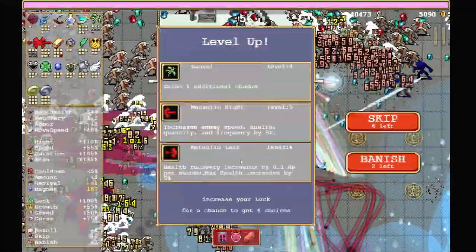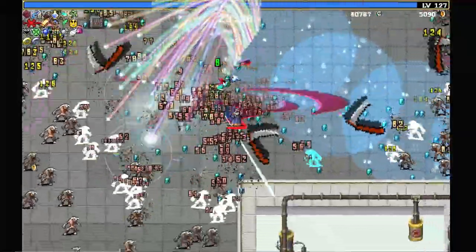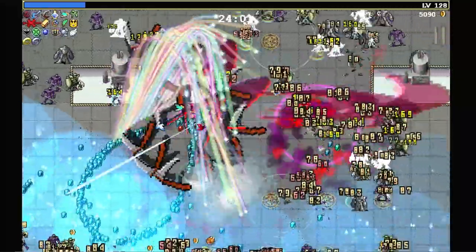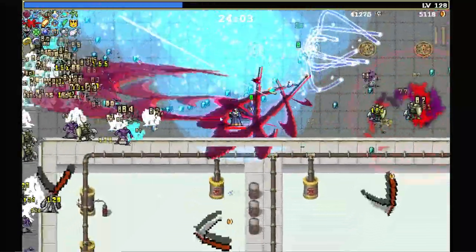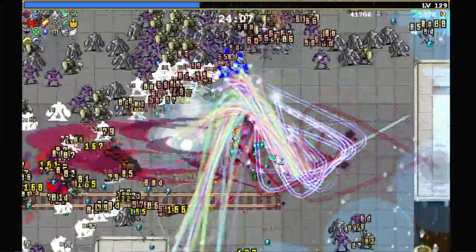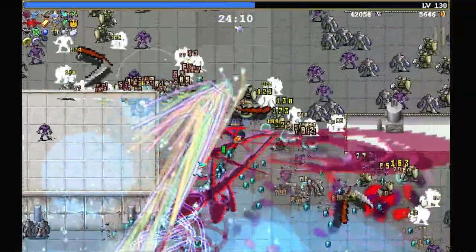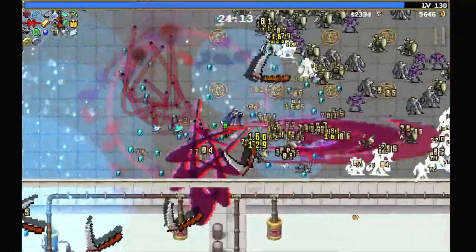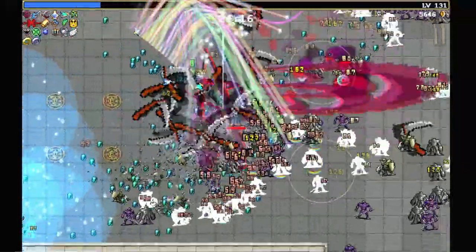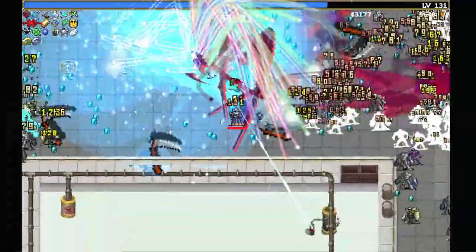Metaglio right maxed out. Basically everything is just about maxed out. I'm just clicking buttons at this point. This is so strong — we are just owning these guys. Look how big our weapons are too, from having all of the plus area. We don't even have the plus area arcane.